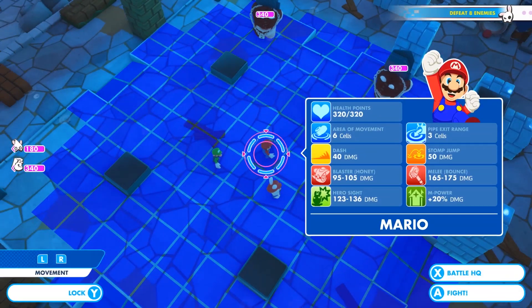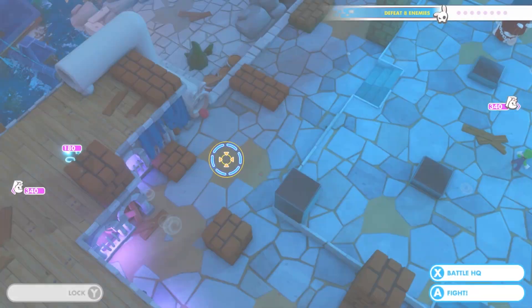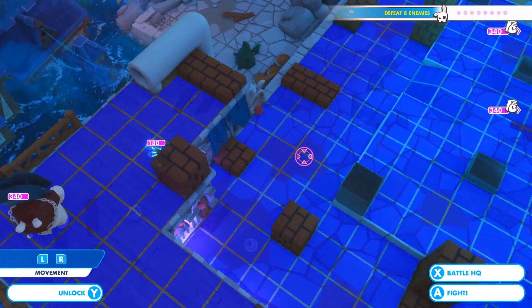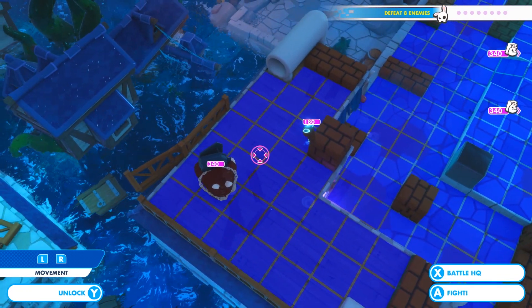The closest dangers are the two Smashers — these will be the first ones you'll want to take out. Then further back, there's a Peekaboo enemy. Given the height on the map, you'll also want to put some bonus height and leverage the damage bonus in the skill tree for all characters.